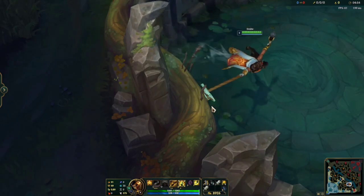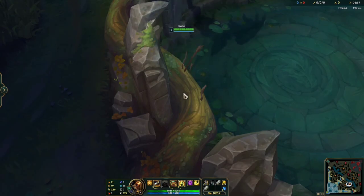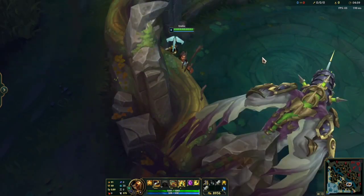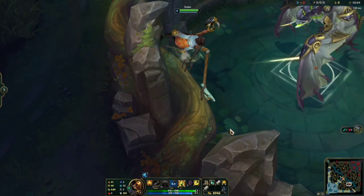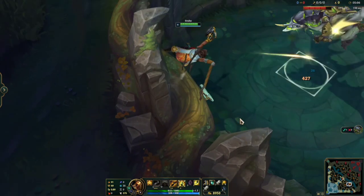That's basically it. First thing is first: hit the dragon so that you proc the knockback. Now you will not get knockback. And now you spin.